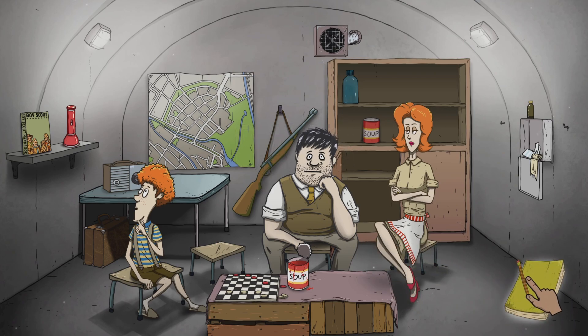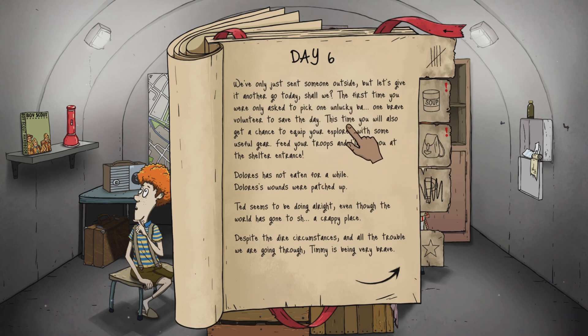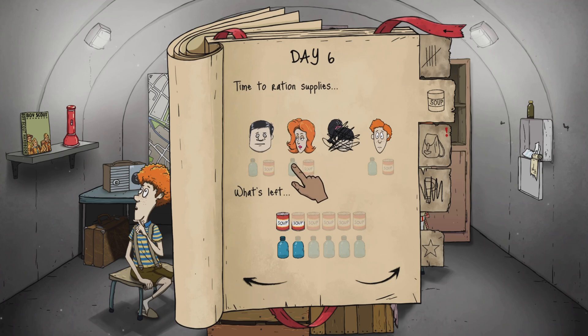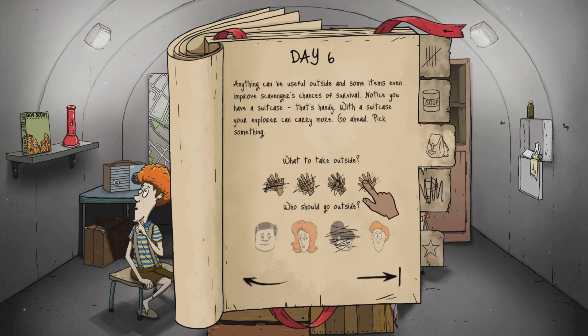Okay, she's healed up, everyone seems fine. You just sent someone outside — let's give her another go today. This time you get a chance to equip your explorer with some useful gear. Feed your troops and I'll see you at the shelter entrance. Dolores has not eaten for a while — you ate yesterday. Ted seems to be doing alright. Timmy is being very brave. You ate yesterday, you greedy... you two can have water, Timmy can eat. What to take outside? We don't have anything. The suitcase would have been useful — good to know. Ted, you're going out.